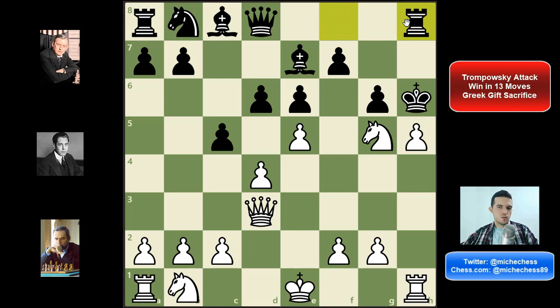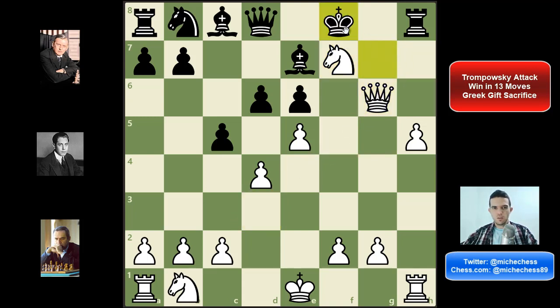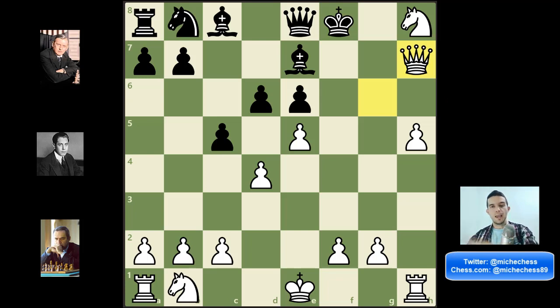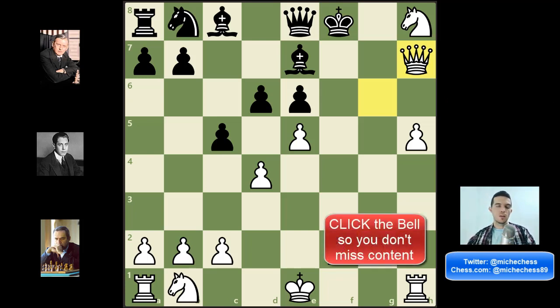Black played rook h8 and this is just winning for white — we can play knight f7 check, we are getting the queen, but it's not only about the queen, it's also about g6. At this point my opponent resigned. The line could have continued: king g7, queen takes g6, king f8, knight takes rook — threatening checkmate — and well, after queen e8 we play queen a7 and we are still winning in many ways. If you guys have any questions let me know in the comments. If you want to learn how to play the Trompowski attack, check out this interesting 8-minute video. Thank you so much guys — like, subscribe, see you in the next one!